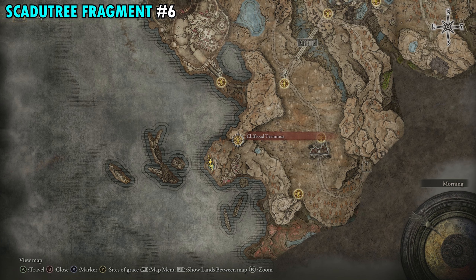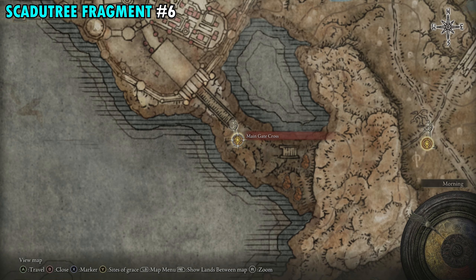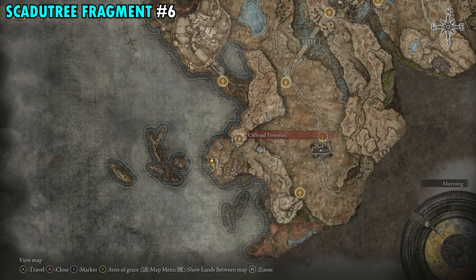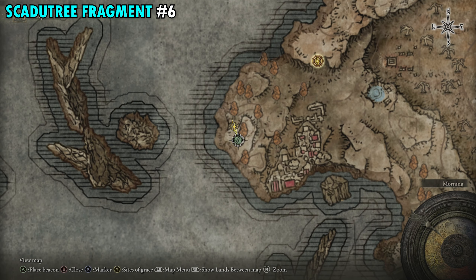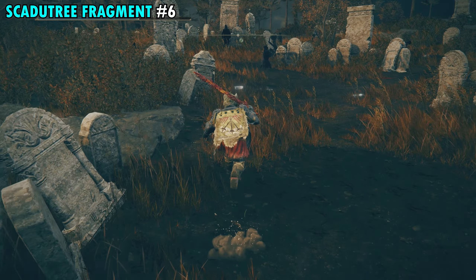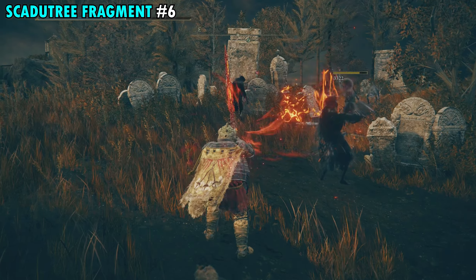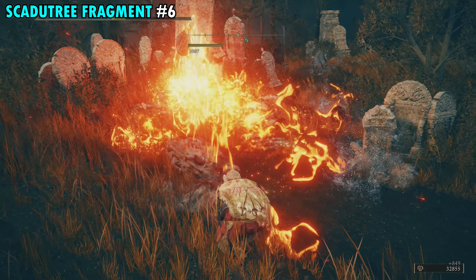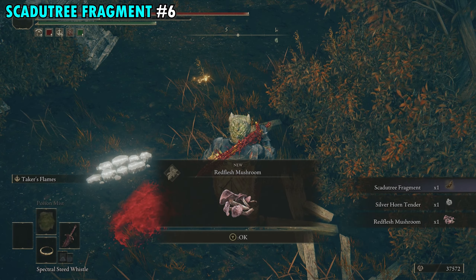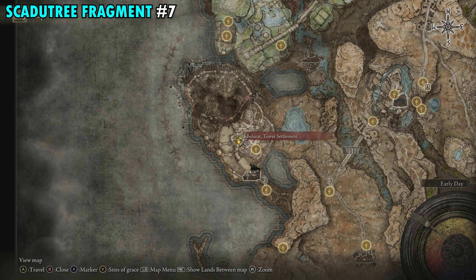Fragment 6 is on the southwestern side of the map, just south of the Cliff Road Terminus Site of Grace. From the Main Gate Cross, follow the path south to reach it. There's a graveyard up on the hill with another pot-head enemy — take him out before he disappears. Once you do, finish off the remaining enemies and pick up the item he dropped for your next fragment.